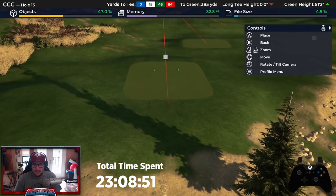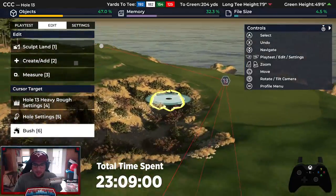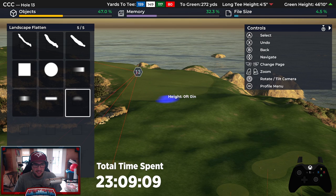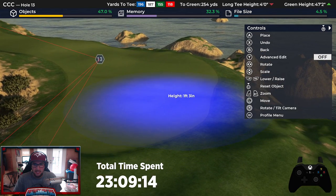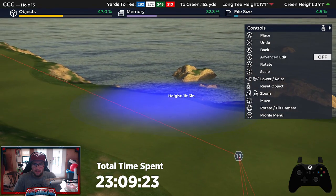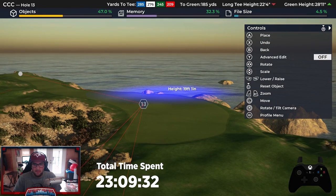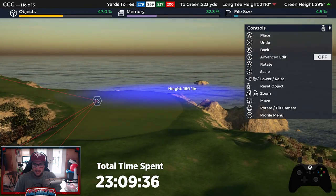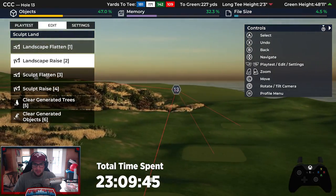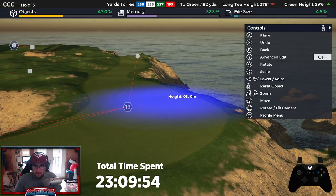Okay, so here are the back tees — we'll move those in. I kind of like this big rough, wasty area, but we've got to bring up this part of the fairway and smooth it out a bit because it's a mess right now. So we're going to work on some sight lines here.